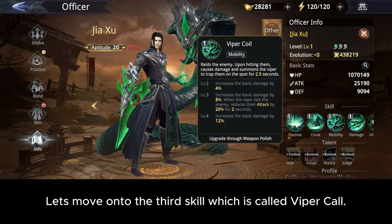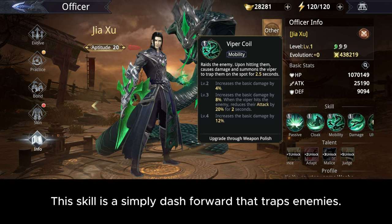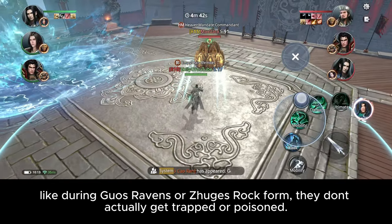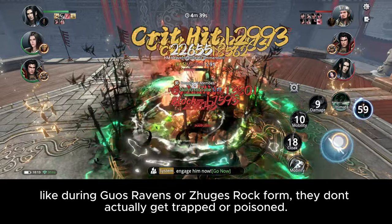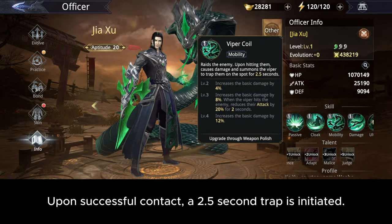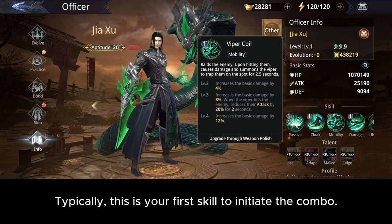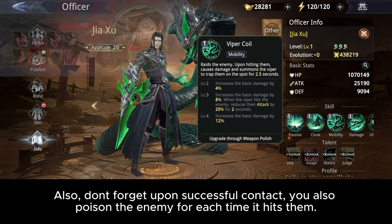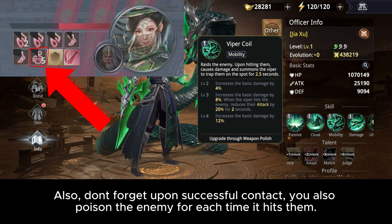The third skill is called Viper Call — it's a dash forward that traps enemies. The one difference between this trap and High's net trap is that if the enemy is immune to CCs, like during Guo's, Raven's, or Juja's rock form, they don't actually get trapped or poisoned. Upon successful contact, a 2.5-second trap is initiated. Typically this is your first skill to initiate the combo. Also, upon successful contact, you also poison the enemy for each time it hits them.